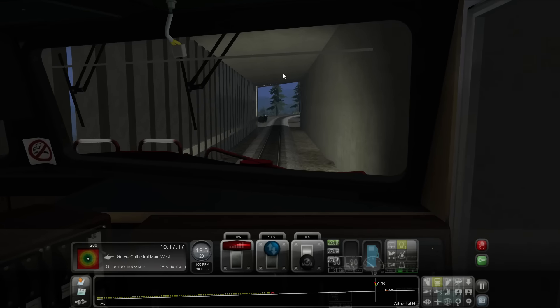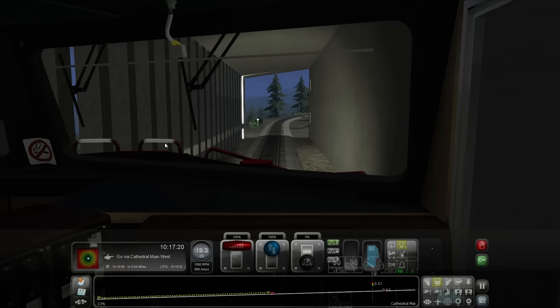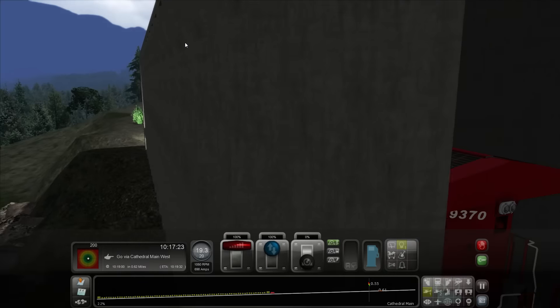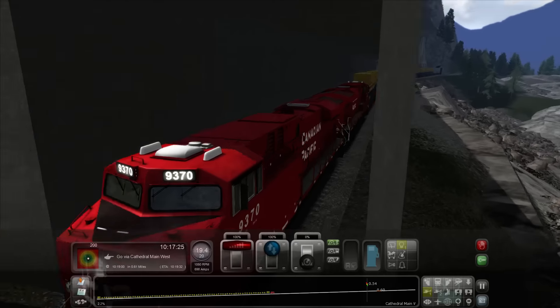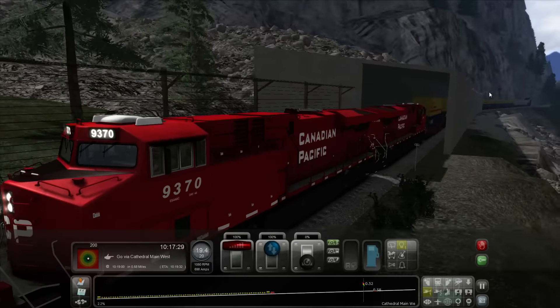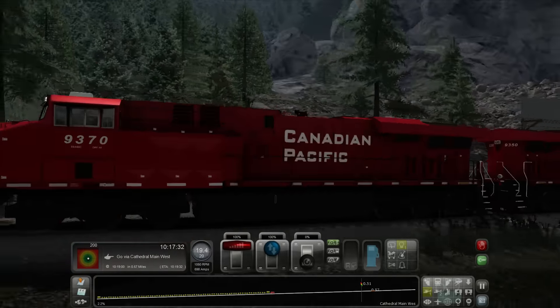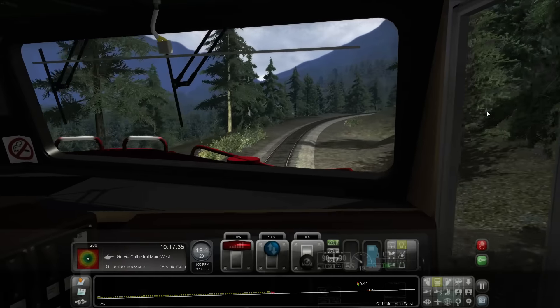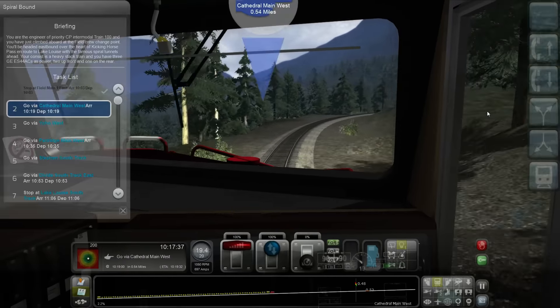What we're going through right now is actually protected from avalanches and landslides — it protects the tracks. They have them on the road sometimes too. There's a rockslide area right there, and they have that little hut to protect the tracks themselves.